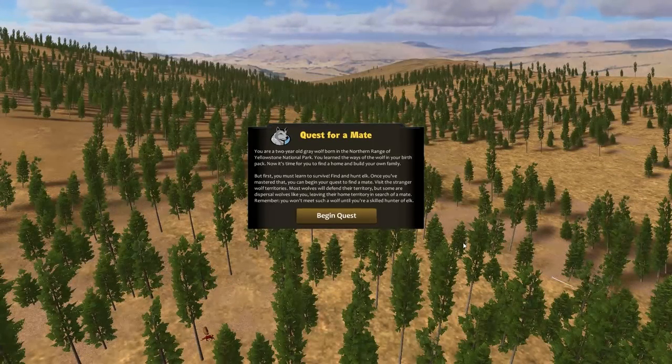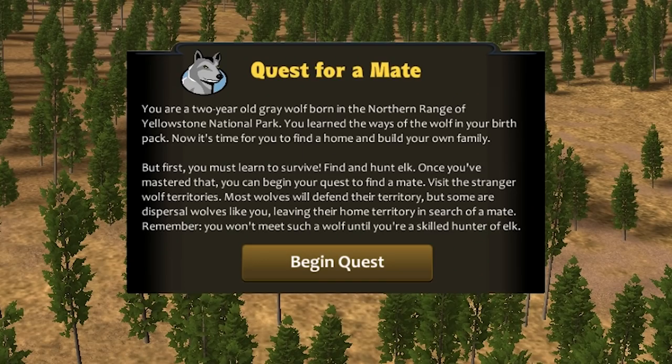Fingers crossed we're going to be able to survive — I'm a little bit nervous, guys. So our first mission is a quest for a mate. You are a two-year-old gray wolf born in the northern range of Yellowstone National Park. You learned the ways of the wolf in your birth pack. Now it's time to find a home and build your own family. But first, you must learn to survive. Find and hunt elk. Once you've mastered that, you can begin your quest to find a mate. Visit the stranger wolf territories — most wolves will defend their territory, but there are some dispersal wolves like you, leaving their home territory in search of a mate. You won't meet such a wolf until you're a skilled hunter of elk.